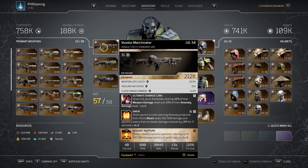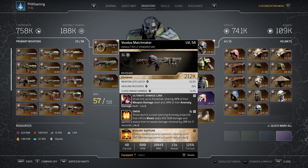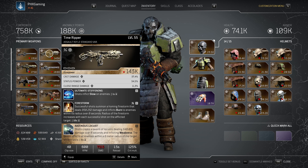If you don't want to run Voodoo Matchmaker, I recommend something like Time Ripper because it has the Ultimate Stiffening mod — shots inflict slow on enemies every second. Ravenous Locust is a very good tier 3 mod with damage over six seconds and inflicting weakness. You could also run Firestorm or Fortress. The downside of Time Ripper is it doesn't come with Weapon Life Leech, which is a big drawback, but it still performs well nonetheless.